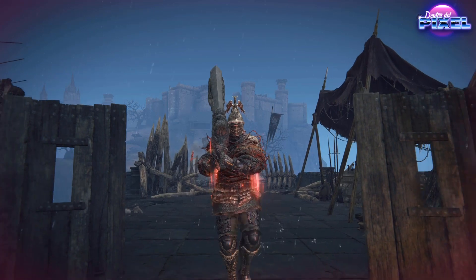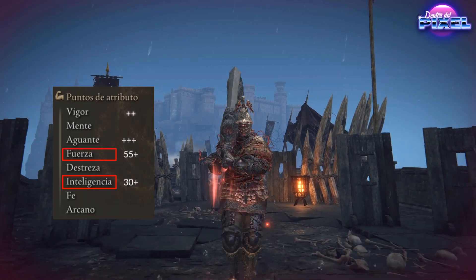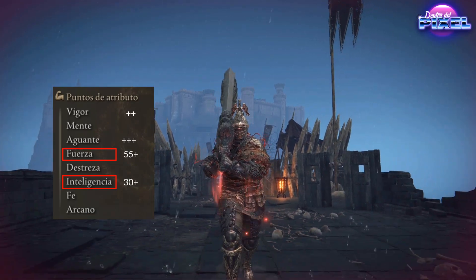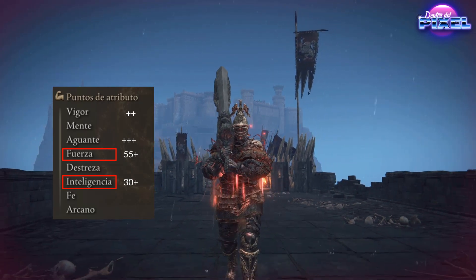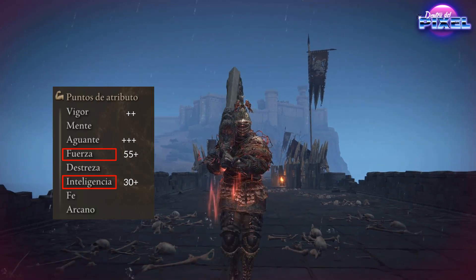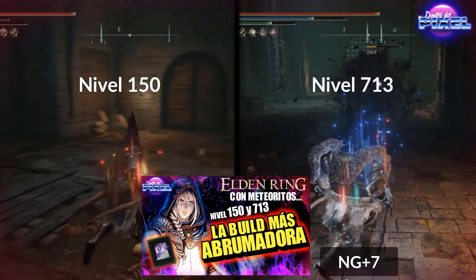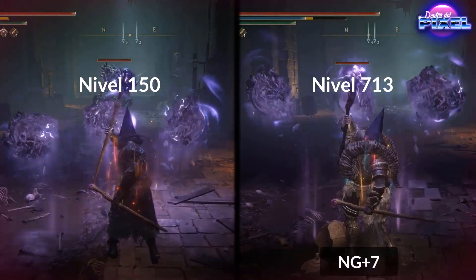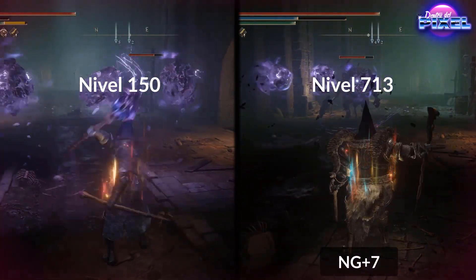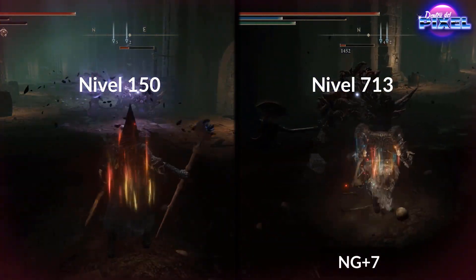Los requisitos de esta build son sencillos: debemos matar a los augurios con total y absoluta facilidad. Solo necesitaremos atributos de fuerza e inteligencia. Con 55 de fuerza y más o menos 30 de inteligencia iremos bien servidos para la primera partida. Ya en NG+7 necesitaremos, por supuesto, lo máximo. Como ya os demostré en el anterior vídeo, siempre aconsejo unos atributos dependiendo de si estáis en primera partida. El resultado es similar al que vais a ver en las pruebas. Vamos con el equipo y después con las pruebas.